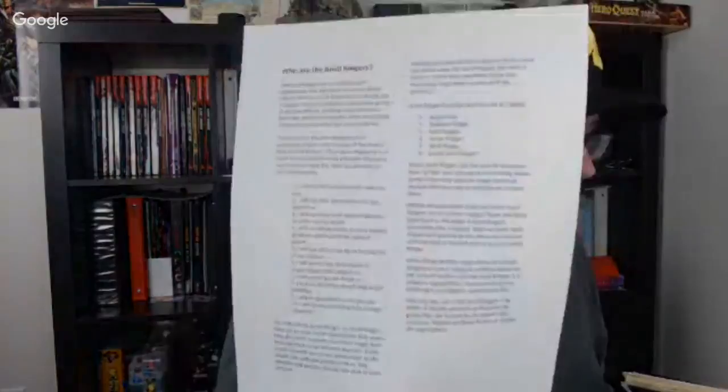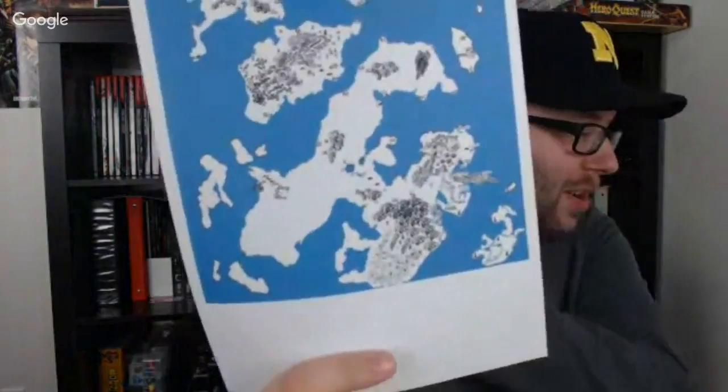I found my Anvil Ringers one-page write-up — I have a three-page write-up with more secrets about the group. I had shared the one-page version with characters once. I'm very glad I invited you guys here to build this with me — I may not use all the ideas, but I like a lot of them and they get me thinking.